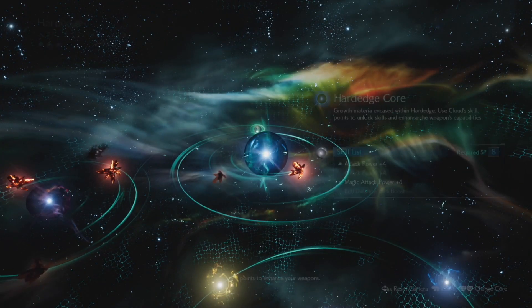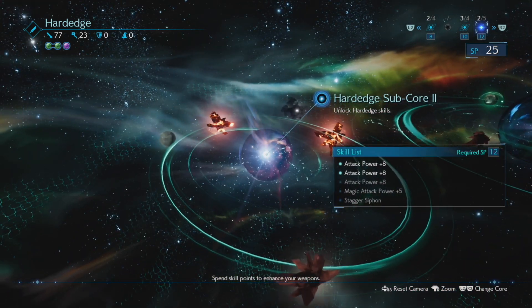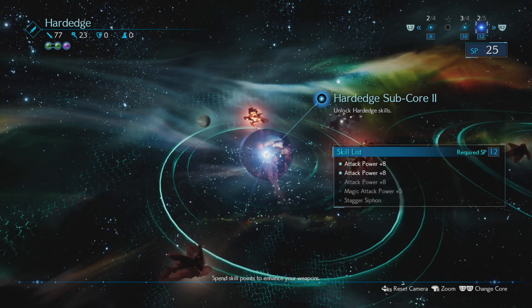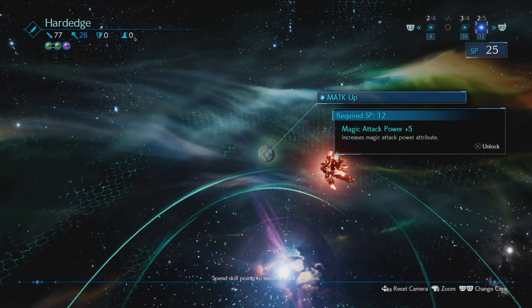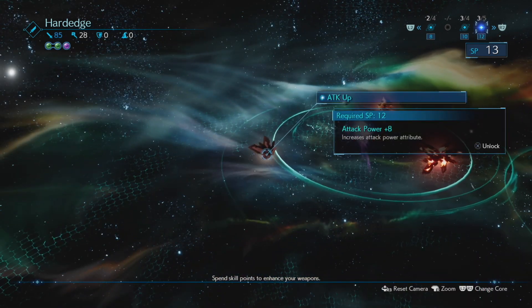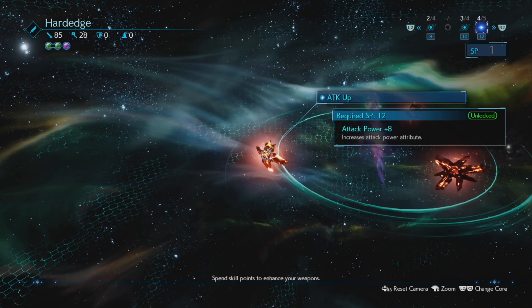Heart Edge has 25 SP. I've got 8, 10, and 12 SP options so I can do two of these. Let's go for attack power plus eight and magic attack power plus five - because Heart Edge is all about attack power.